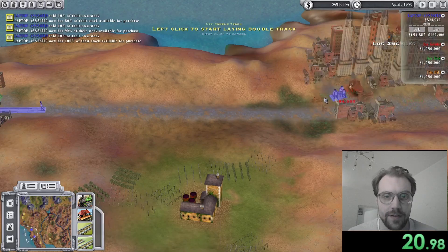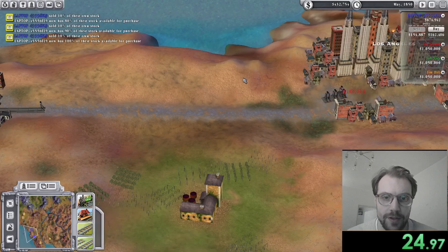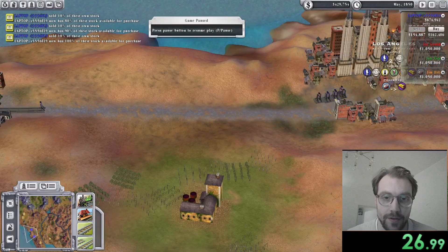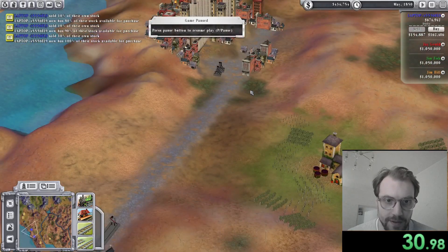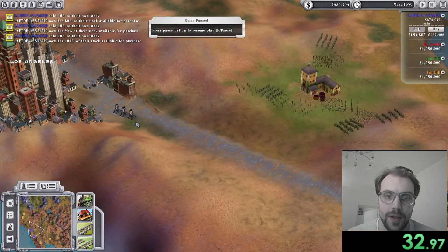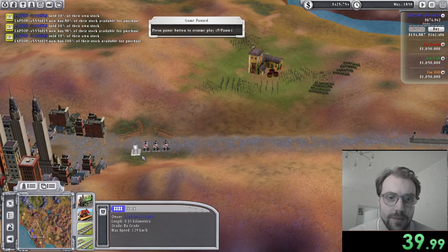You need to start in Los Angeles — that is the first thing. The reason is that Los Angeles and San Diego are very close to each other, so you can do this inching where I move the station of Los Angeles very close to San Diego, which will generate a lot of revenue when it comes to passengers and mail.